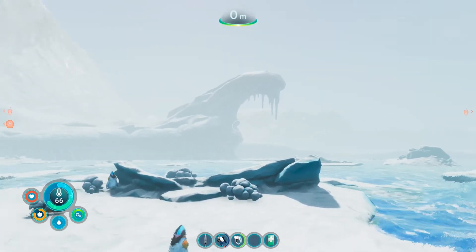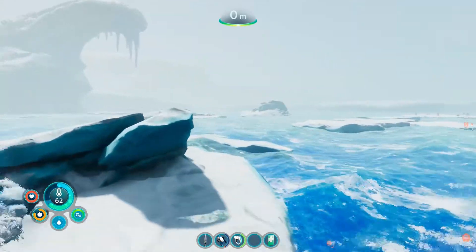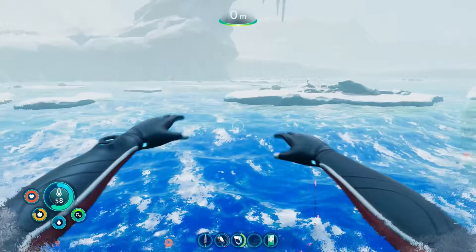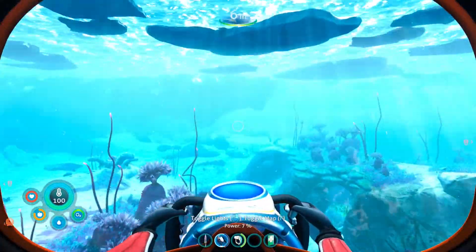Hey everyone, in this video I'm going to show you a good early game location to harvest salt. Salt tends to be easy to find under the glaciers close to the starting area in the game. From my drop pod, I swim to the surface and look for the cool glacier with the ice that hangs out over the top.